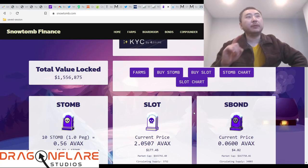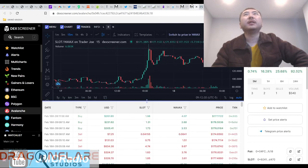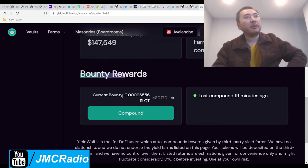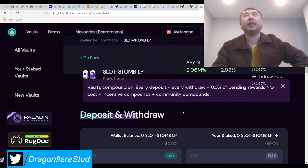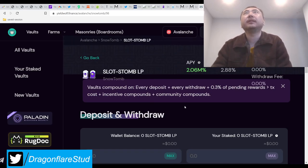If they can figure out a way to create a single high-yield vault for stablecoins — say DOLA and TrueUSD or TUSD on Fantom — and it still pays similar high APYs on YieldWolf, I'm going to put all my stablecoin money into that. Because remember, this whole thing is going to crash one day — once the Bitcoin bull run finally peaks out.